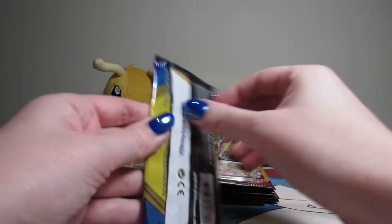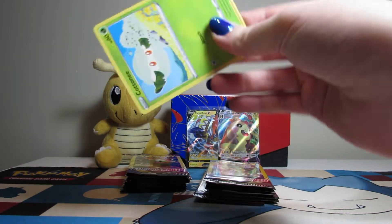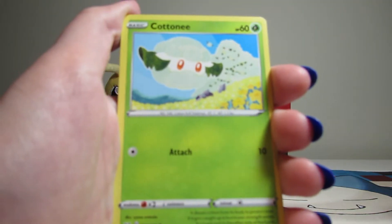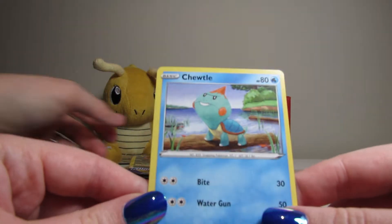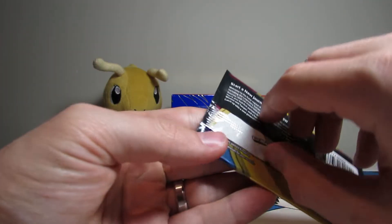We are just ripping right through these. But we already have two very good pulls. We can keep it up — maybe get like four or five, that'd be nice. We have a Palpitoad, Cottonee, and a Chewtle. Nothing crazy in that one. He does look funny, just reminds me of a squirrel but like a scuffed version.